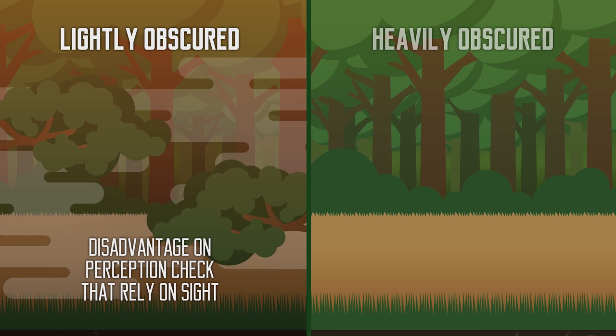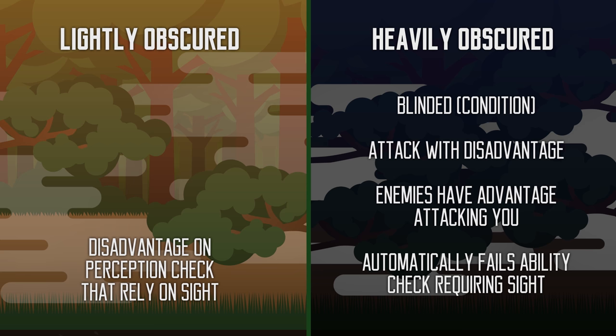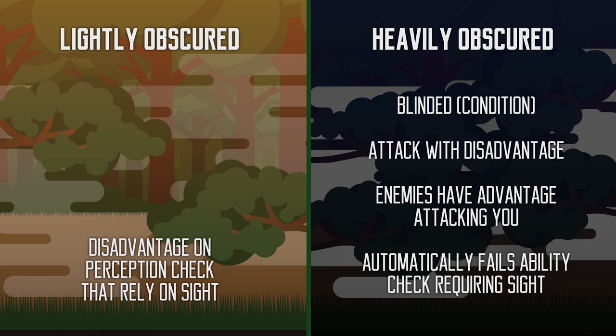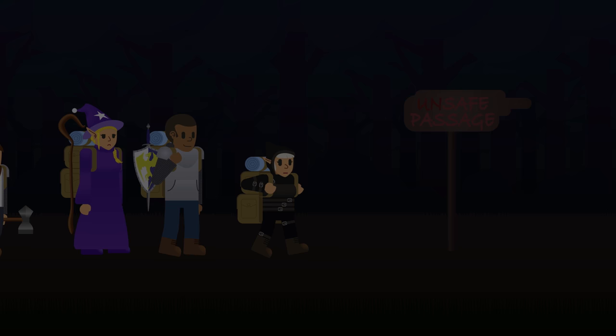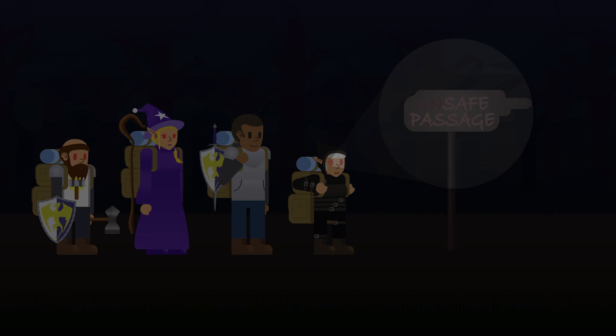When your vision is heavily obscured, such as being in opaque fog, dense foliage, or complete darkness, you are effectively blinded. You attack with disadvantage and enemies who are not affected will have advantage attacking you. You will also fail all ability checks that require sight. Some races like elves, dwarves, and gnomes have darkvision, which lets them see in darkness as if in dim light, but they see only in shades of grey.